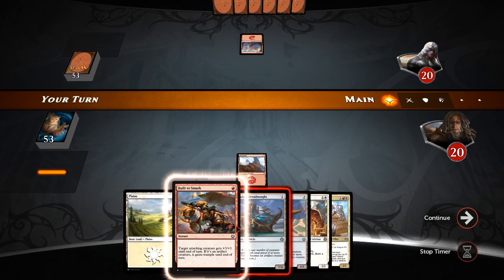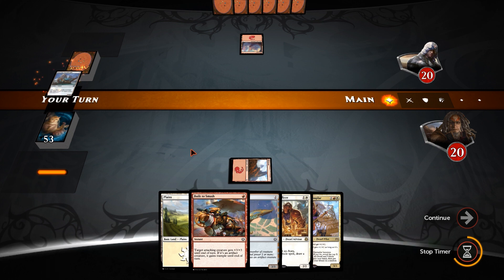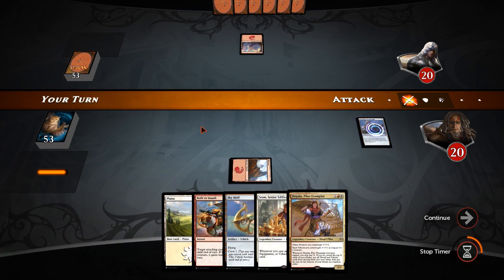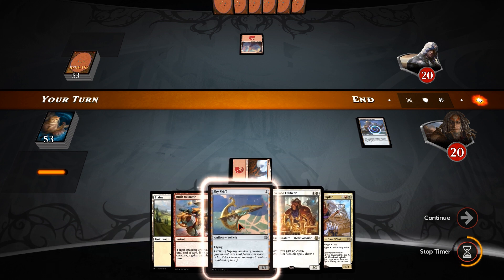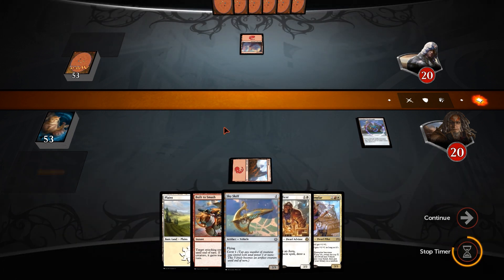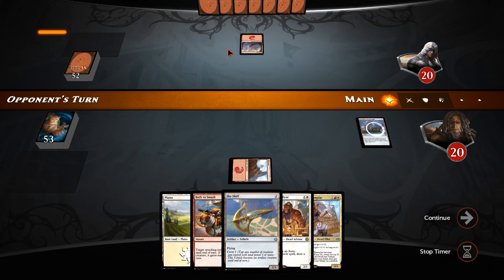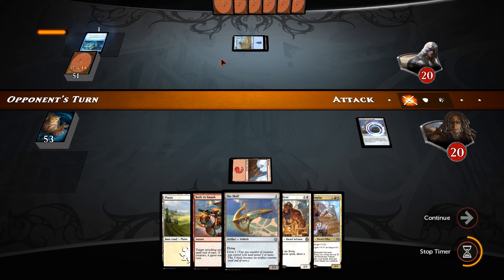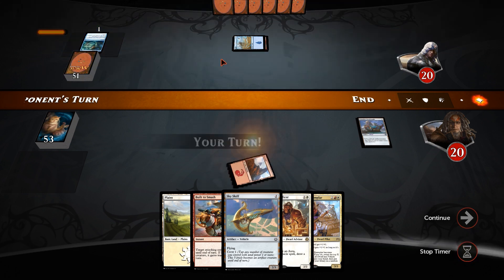Mountain into Dreadnought. Playing the mountains first just in case we draw more mountains and siege modifications. Sram can draw off the Skyskiff anyway. There is a Tick Inventory, so this is going to be a mill deck, I'm guessing. That would be my assumption. And we get a Plains.